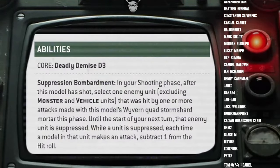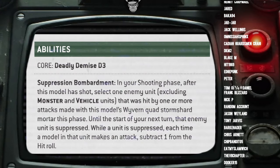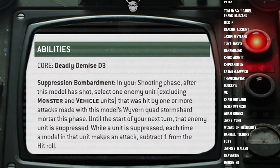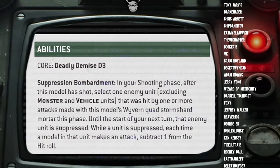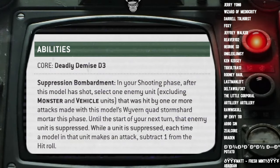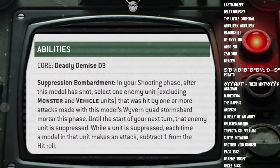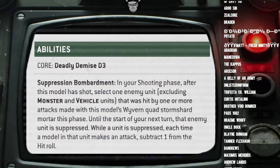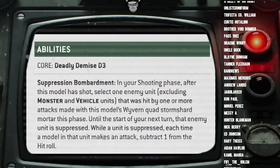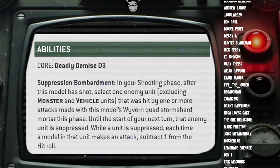But wait — it gets worse! Because then you get to the Wyvern's special ability: Suppression Bombardment. In your shooting phase, after this model has shot, select one enemy unit — excluding monsters and vehicles — that was hit by one or more attacks made by this model's Wyvern Quad Storm Shard Mortar this phase. Until the start of your next turn, that enemy unit is suppressed. While suppressed, each time a model in that unit makes an attack, subtract 1 from the hit roll.